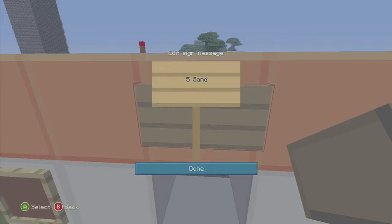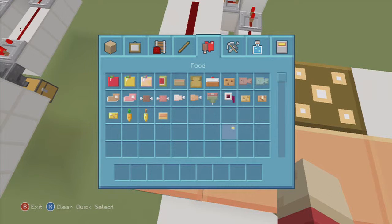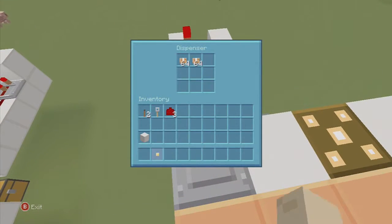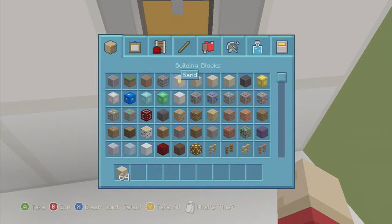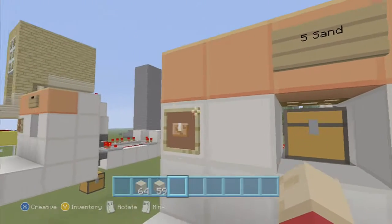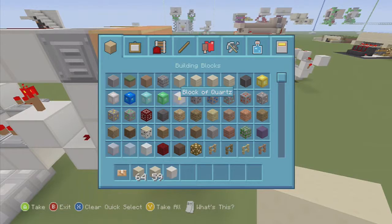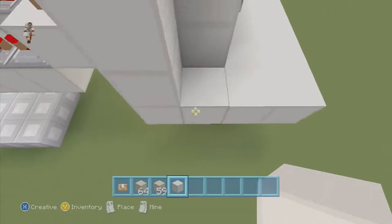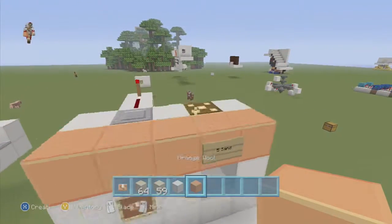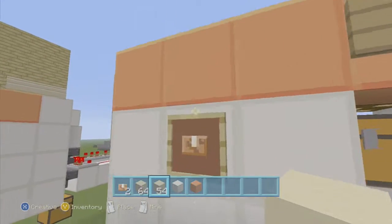Get your sign and item frame. Write on the sign 'Five Sand.' Put your dispensed item — like steak, baked potatoes, whatever you want — into the dispenser. Place five sand in the chest — one, two, three, four, five — and it will suck that up and give you your food. To keep items from flying to the side, add another block on the wall. Let's test it: one, two, three, four, five — there, it works. You can put a block on top of it too.